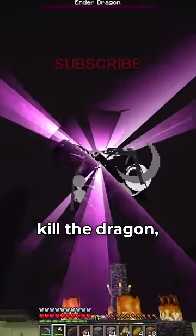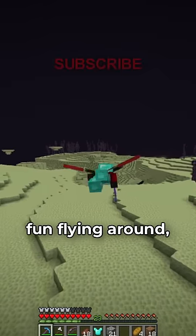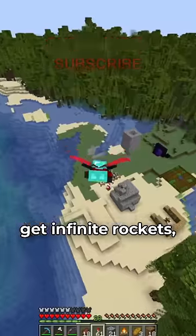Go through the portal, kill the dragon, go to the outer islands, find an end city, get an elytra, have a little bit of fun flying around, make a creeper farm.